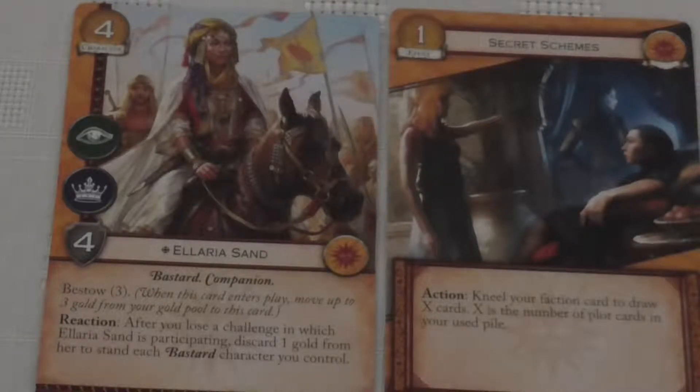Then you have Secret Schemes, which is a cost one event. Playing one gold even in turn two — the first time you can use it — is still drawing one card, but turn three and turn four you're drawing two or three cards and so on. That's really useful if you're desperately trying to seek out one card you need — for instance the Red Viper of Dorne if you know you've got enough money to play him but just can't find him. Both Martell cards are pretty good, and when I get round to building a Martell deck, I think both of them will make their way into it.